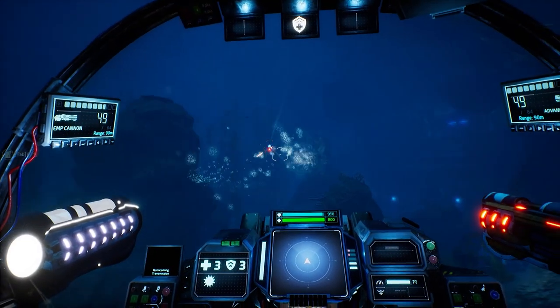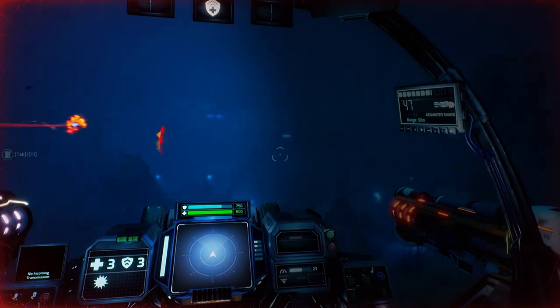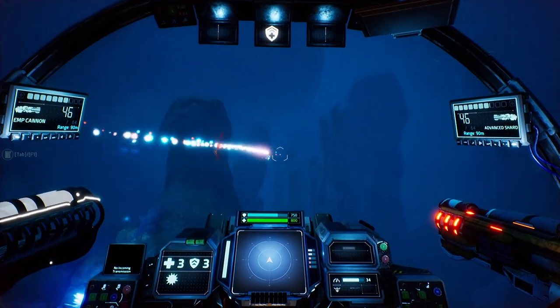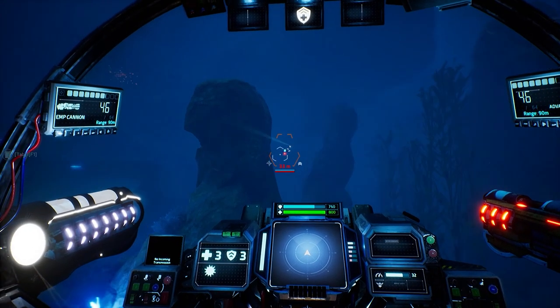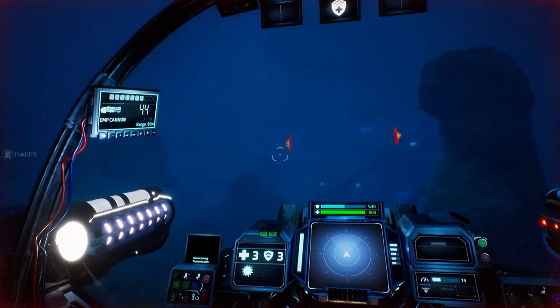The EMP cannon version of the Shard is a powerful shield buster weapon that can obliterate most enemy shields in just one shot. Combining the EMP cannon with a regular Shard is a really powerful combination.